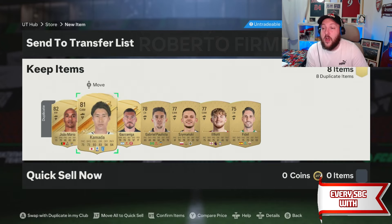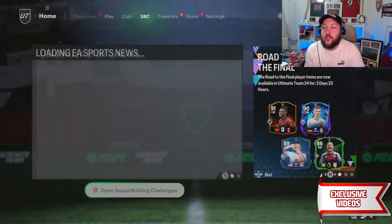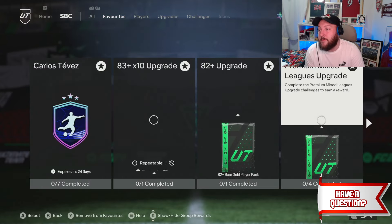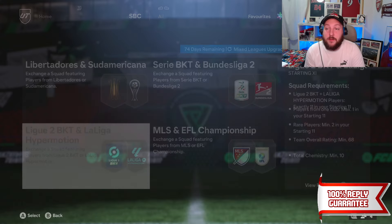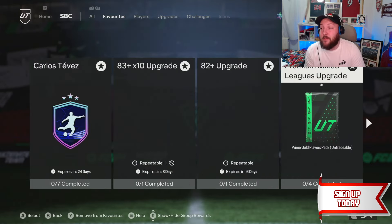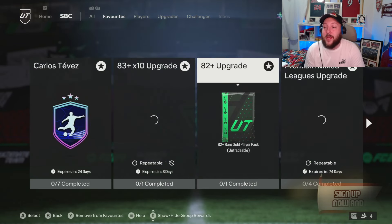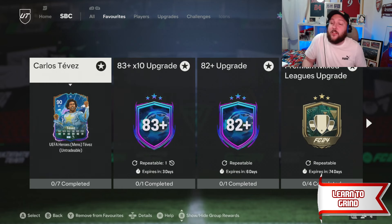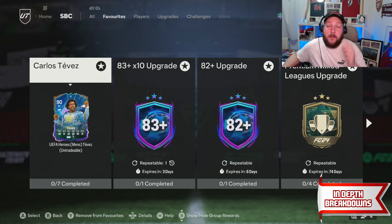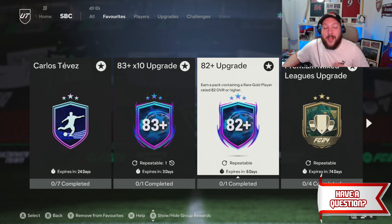If you don't know what I mean by League SBC and Upgrade — the League SBCs are cards like the Premium Mix or the Mix Upgrade, where any team in those leagues is a League SBC card. Any other ones are upgrades: your 82 plus, your 83 times 10. And you'll get Tevez done. If you have any questions, comment down below. If you want to join the membership, now is the best time — I'll be uploading a full in-depth breakdown of how to grind these 82 plus upgrades non-stop. I'll catch you in the next one.